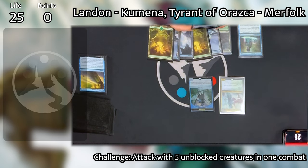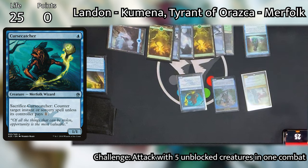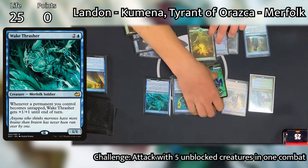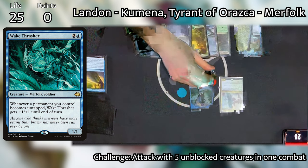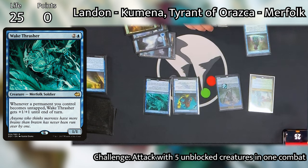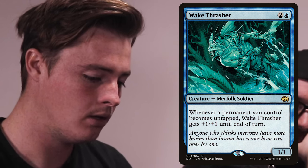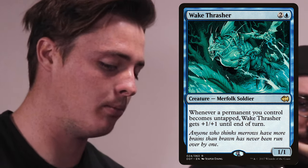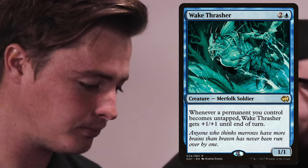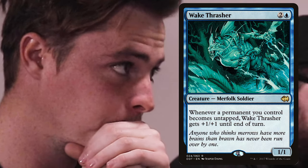Landon starts his turn number six, untaps and draws, plays an Island for turn. He casts Curse Catcher, triggering Deep Root Waters to add another Merfolk. Then he casts Wake Thrasher, which also triggers Deep Root Waters, creating a third Merfolk. He now has six Merfolk on the battlefield. Landon is trying to create all of these Merfolk tokens because of Kumena's ability to tap three Merfolk and draw a card at instant speed. This is really good with Wake Thrasher — at the end of Griffin's turn he'll tap all of his Merfolk, and then at the beginning of his own turn when he untaps, Wake Thrasher is going to get huge for a turn.